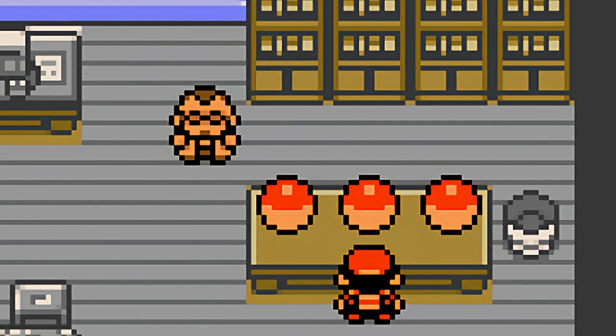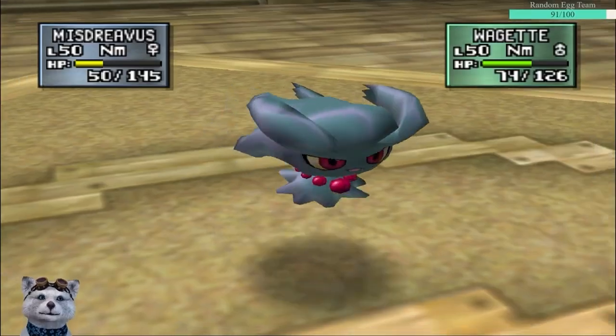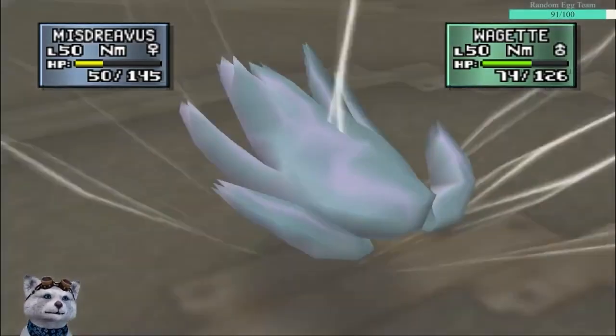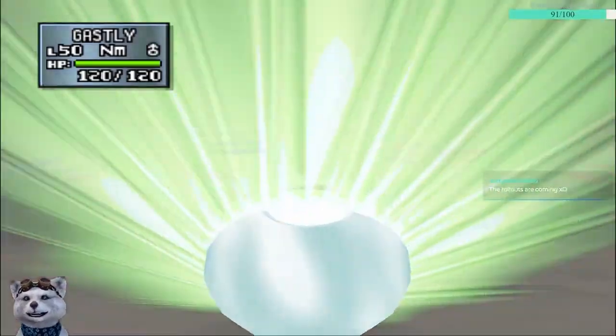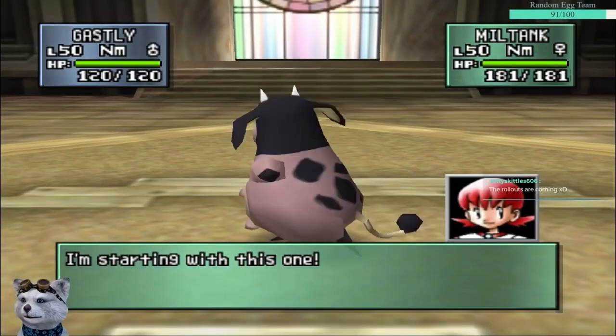Ghost and Normal are immune to each other, so I'd have no direct advantage. Additionally, there's only four Ghost types you can choose: Gastly, Haunter, Gengar, and Misdreavus. As with the other gyms, the first two trainers were a bit of a breeze, though they did prove more challenging than in previous gyms. Whitney, on the other hand, was an absolute nightmare.